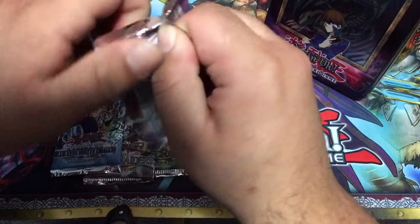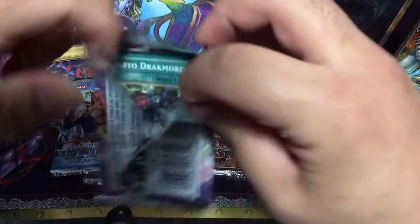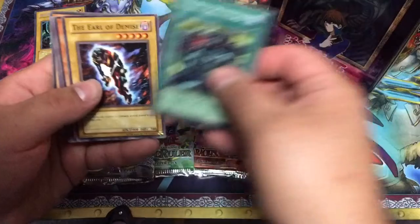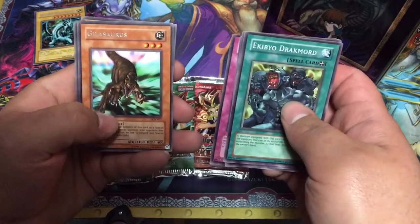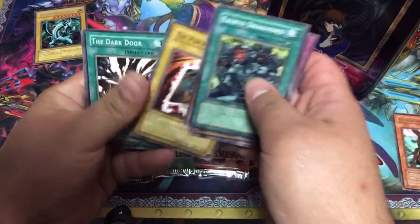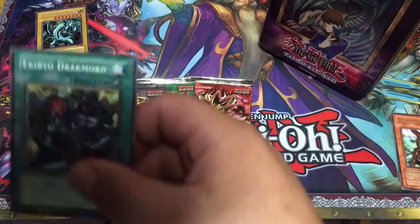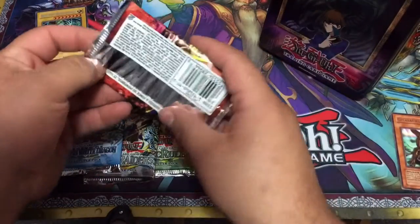Alright, let's go. This is very exciting, actually. Let's see what we get. Ikibo, Drekman, The Earl of Demise, Soul of Purity and Light, Deal of Phantom, Gilosaurus, Miriakutai, The Portrait Secret, The Dark Door, Dream Sprite. One thing to note is these are spell cards, and I think in the older packs you'll see that they are called magic cards, not spell cards.